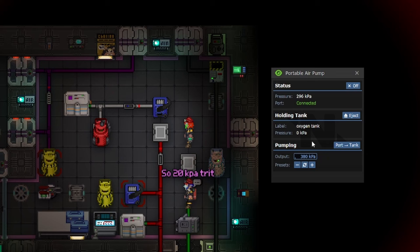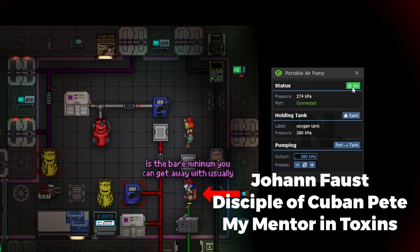In this video, I'm going to go over the tutorial for tritium. Tritium is made when you burn plasma in a high oxygen environment at a slow rate, and that's the most simplified version of it.